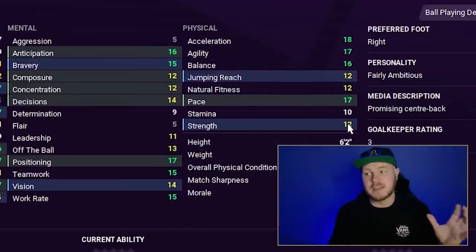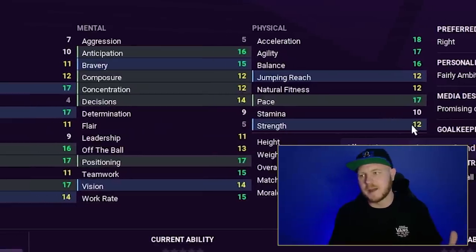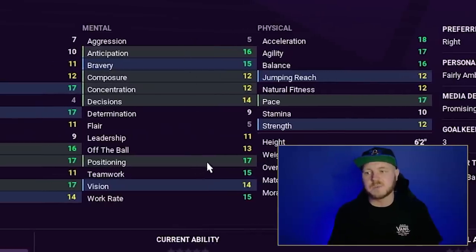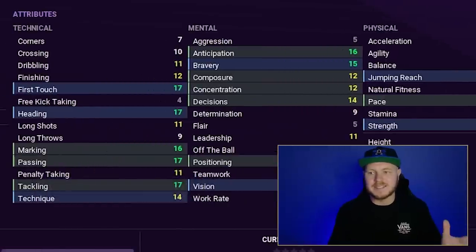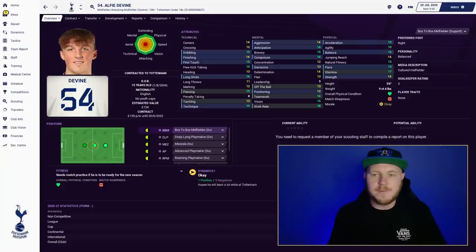Nnamdi Collins is also a great libero option. Fantastic physical attributes — 17 pace, 18 acceleration, great agility and balance. Strength is 12, which you'd want higher, but decent mentals with great positioning, 14 vision, 17 passing, 17 tackling, 16 marking, 17 first touch and heading. Can play across the back line — preferred right foot but can fill a left back role if needed.